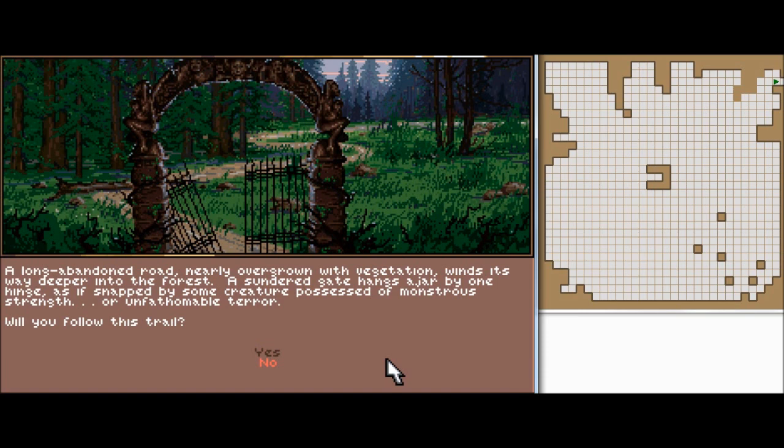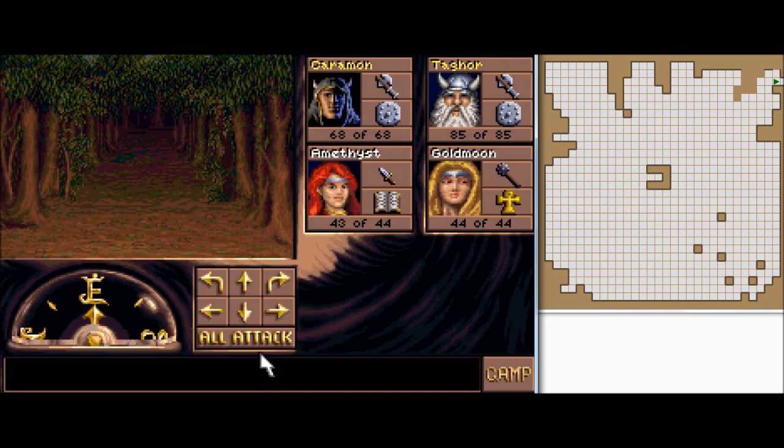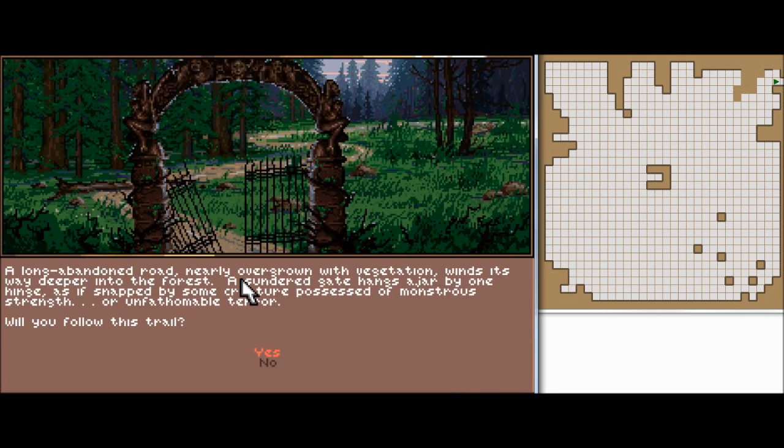A long abandoned road, nearly overgrown with vegetation, winds its way deeper into the forest. A sundered gate hangs ajar by one hinge, as if snapped by some creature possessed of monstrous strength or unfathomable terror. Will you follow this trail? If you say no, you're just here. Dun dun dun. You could walk either way — jump over these brambles or wade through, especially if you're some creature possessed of monstrous strength. Will you follow this trail? Yes.